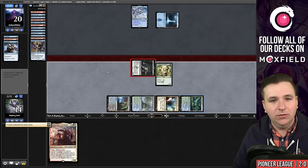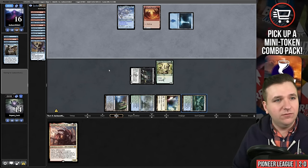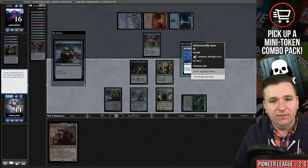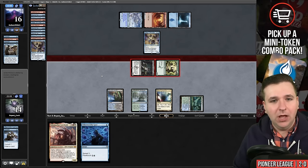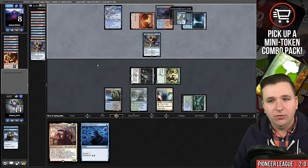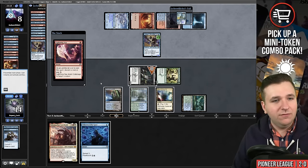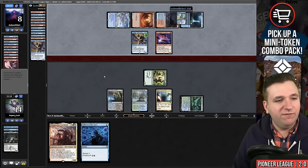Our opponent goes to 16. They find a Sleight of Hand and a red source. Ledger Shredder. Considers on the draw — let's cast and see if we can find Neoform. We don't — I'm going to bin this and now I'll attack. They're going to go to eight life if they don't block. They find another red source, free the Fae, put Consider to their hand, play Consider, their Ledger Shredder triggers now, they mill an Arclight Phoenix, and they found another Lightning Axe. So our opponent is now in the driver's seat if I don't find a Neoform. That said, I do have a lot of looks — nine looks for a Neoform before my next draw step.